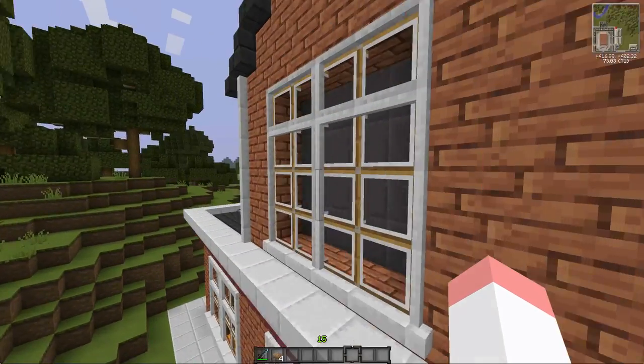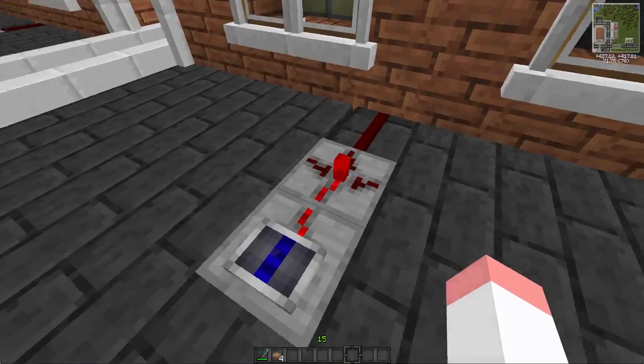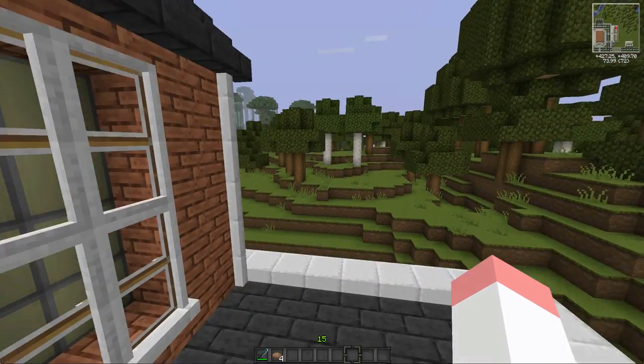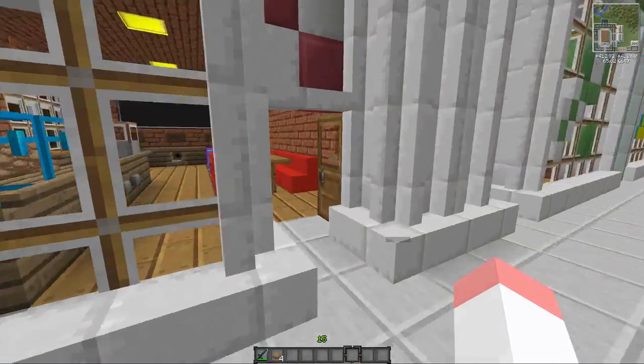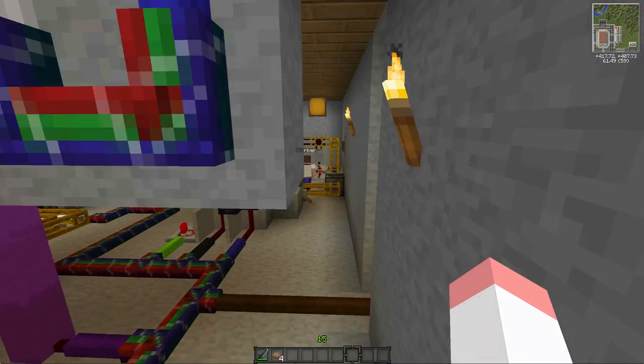I should point out the upstairs is automated - there's a night lights setup with a day and night sensor. If you want to know how to make a day and night sensor, click the annotation below. Let's go back downstairs.